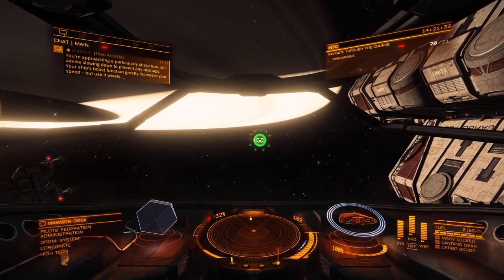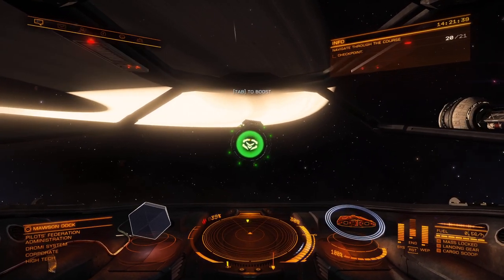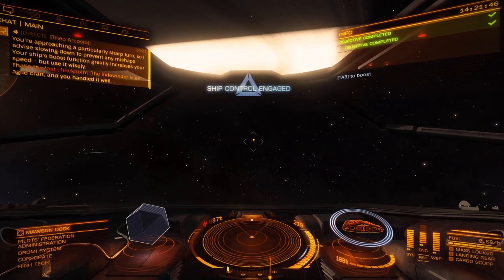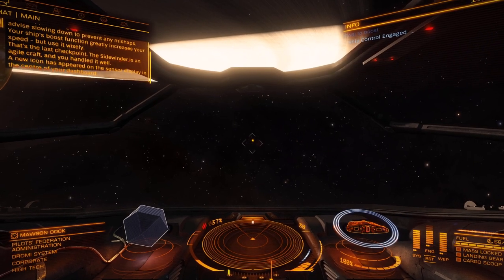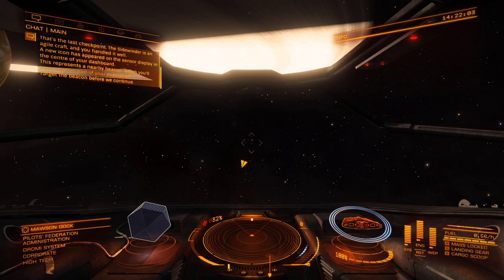Boost increases your speed but use it wisely. Whee! What does that move me speedwise? Can't even see my speed — oh, there it is. That's the last checkpoint. The Sidewinder is an agile craft and you handled it well. A new icon has appeared on the sensor display in the center of your dashboard. This represents a beacon which you'll soon scan as part of your evaluation. Target the beacon before we continue — T to target.